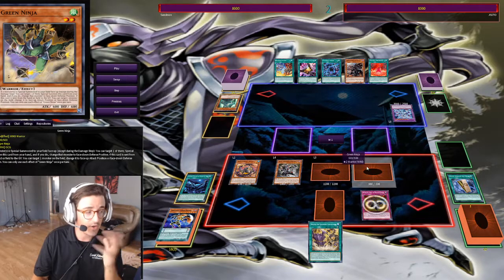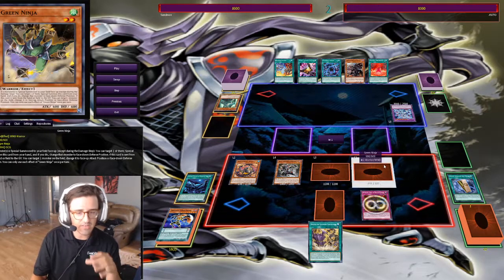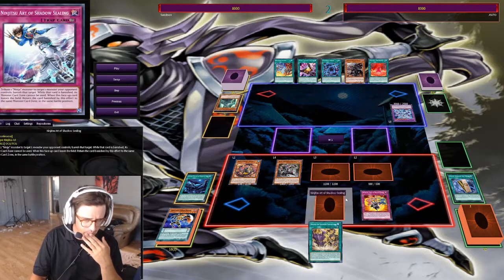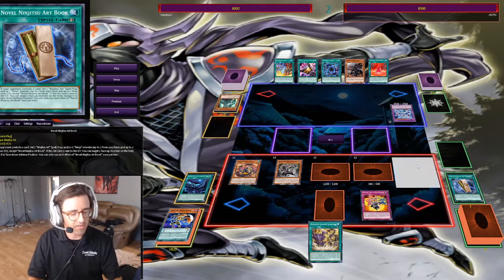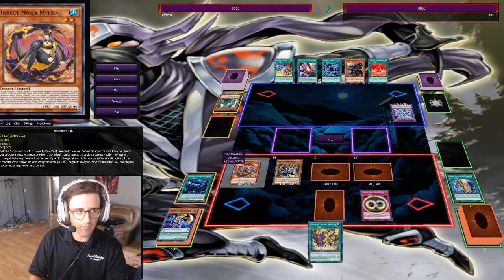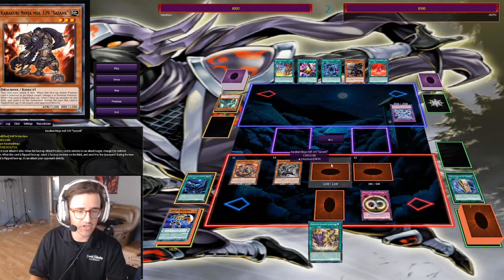The reason I got Green Ninja was because I had Shadow Sealing set. Shadow Sealing plus Green Ninja is kind of like a two-card removal in a sense — by being able to banish a monster and then using Green Ninja's effect when it's sent to the grave to put my opponent's monster face down. So it's kind of like a two-card removal if you use it like that. But now we already have one negate set up with Insect Ninja Mitsu and Sazank face-down defense position.